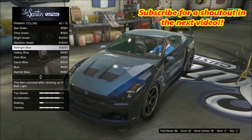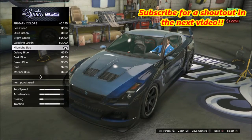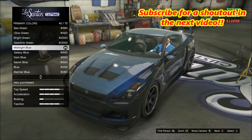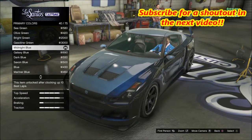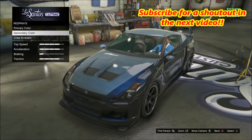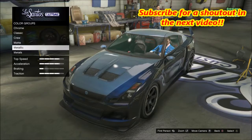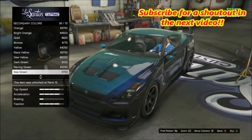For this color, as you can see right here, it requires 10 best laps — that's how you unlock it. The easiest way to do this is to do the Criminal Records mission. It's a race set to one lap that drives you straight around Bolingbroke Penitentiary. We want to set both the primary and the secondary color as midnight blue.